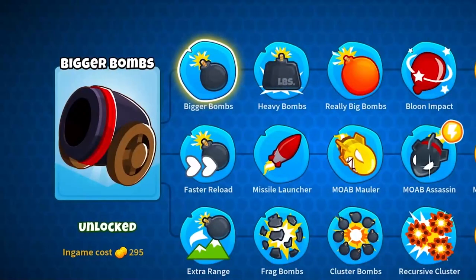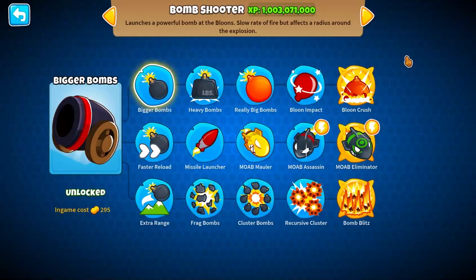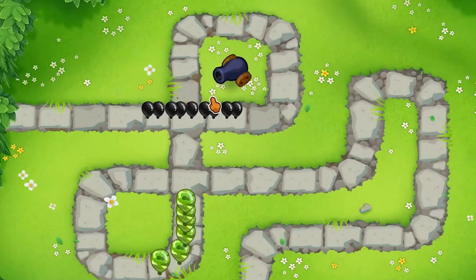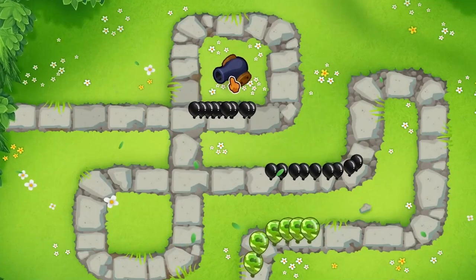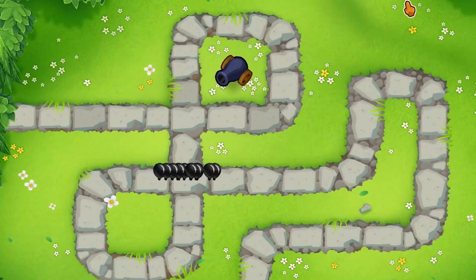Welcome back everyone. So we got the Bomb Shooter. A little known fact: the starting stats are damage is 1, pierce is 14 — pretty high — attack speed is 1.5, and range is 40. Starting out, this guy cannot see camo at all and cannot pop black balloons. He's able to pop white ones, but not the black ones.